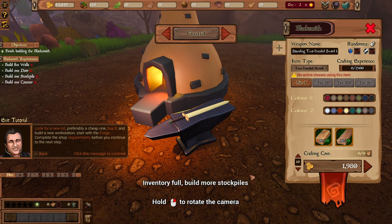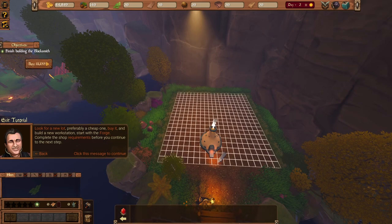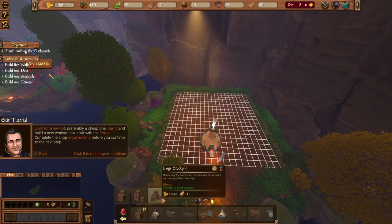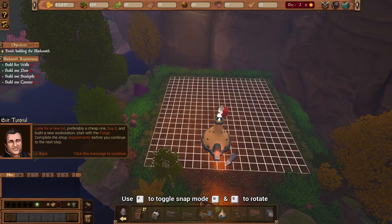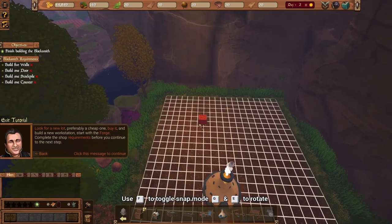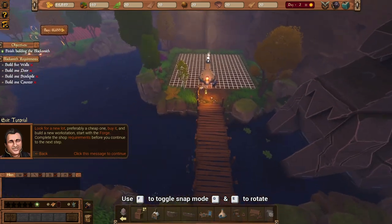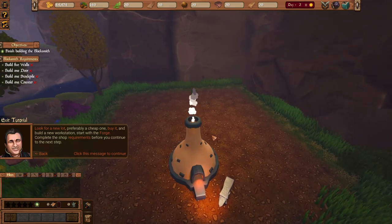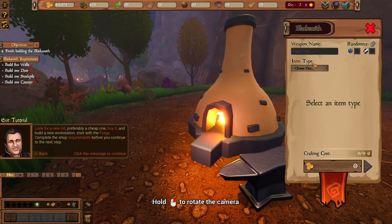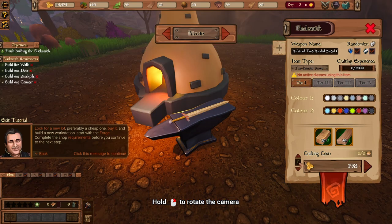Time to craft this great sword — but wait, inventory is full. We need to build stockpiles. Let's see where to build one. A small stockpile — we can just barely afford it. I can't place it anywhere at the forge location, so we'll place it in our main building. Now we should be able to craft. Let me just randomize everything. Inventory full again — still the stockpile problem.